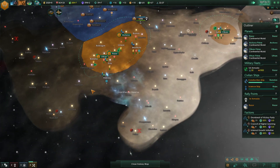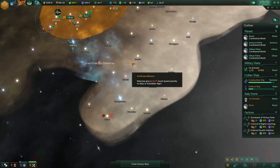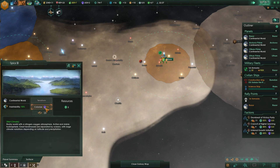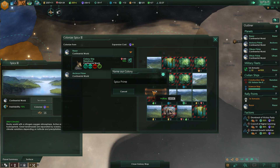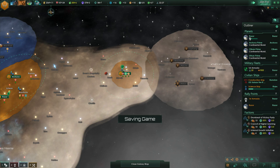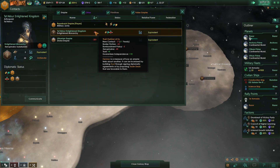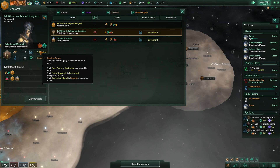There are up to seven total colonizable planets here. So what we could do is actually send a colony ship here — let's put it right here in this open slot, Spica Prime. Relations are definitely improving here with the Talacor. They're equivalent — technology level superior to ours.